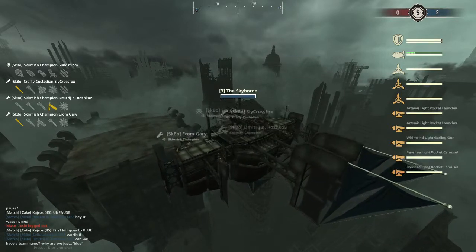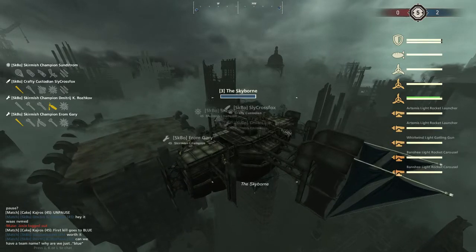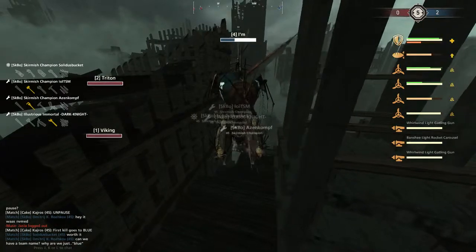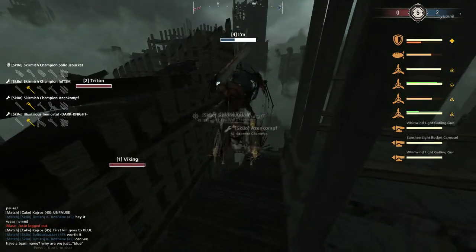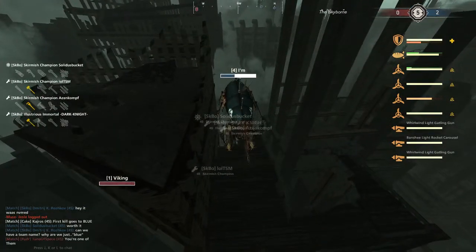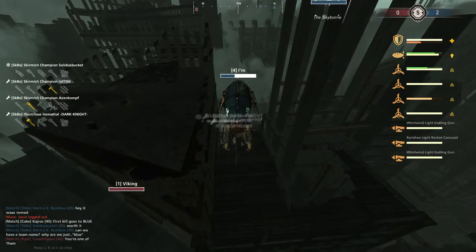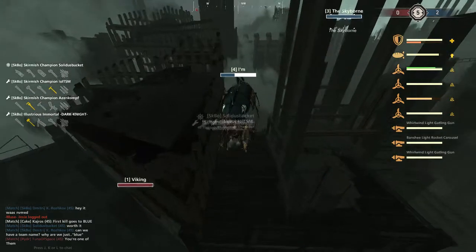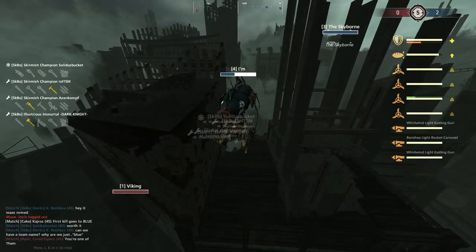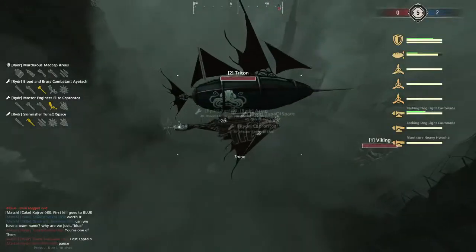Look what they're trying to ram — there's a Mobula at the beginning of an engagement. The Mobula is a very tempting ram target, but the balloon at the beginning of an engagement is going to be pretty high in health, and even if you ram them they're just going to fly double speed backwards. It's such a light ship. And then you have the I'm with buffed engines — you're never going to ram that.